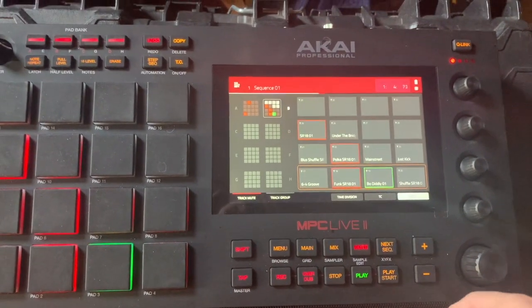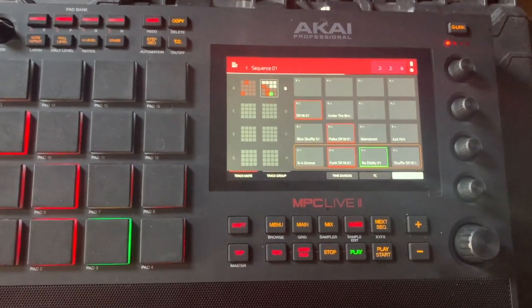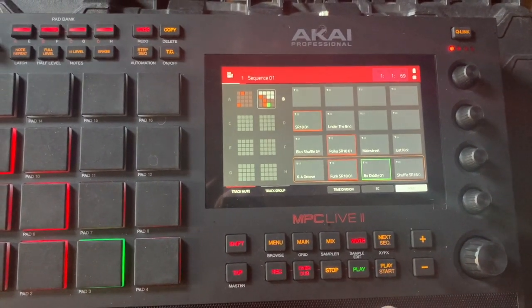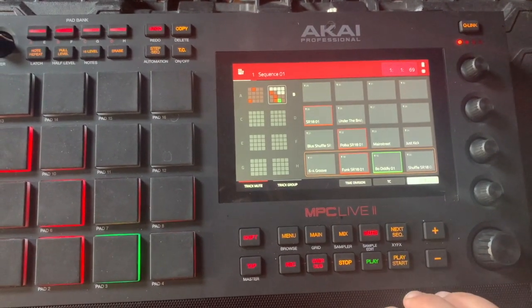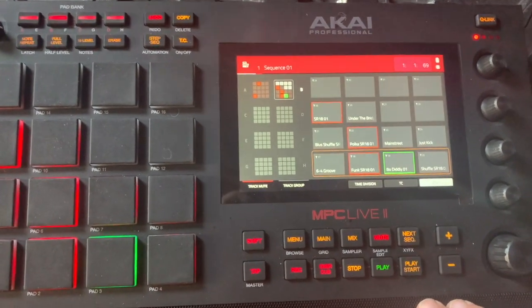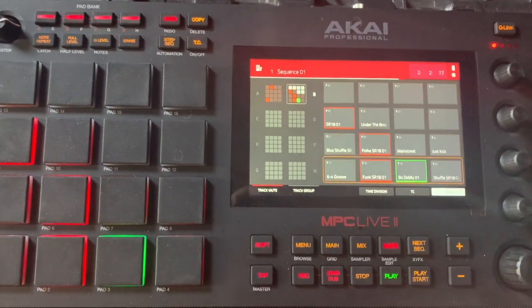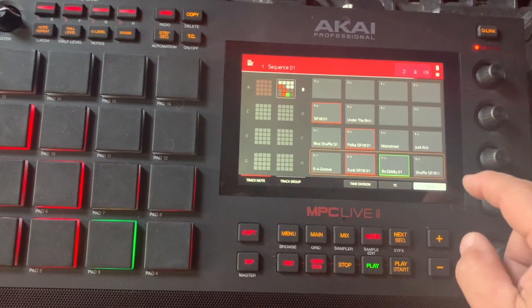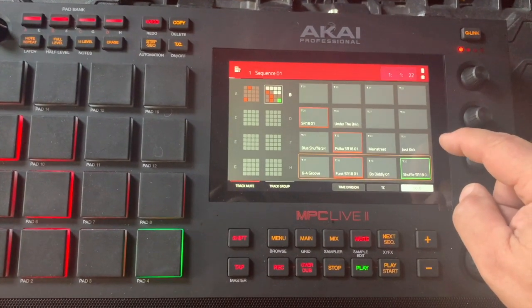These are all beats that I had to create. Some of them I did take from the Alesis drum machine — I imported them that way. I recorded the MIDI and it quantized pretty good. I did the quantizing, and quantizing on here is very nice and easy and simple once you get used to it.